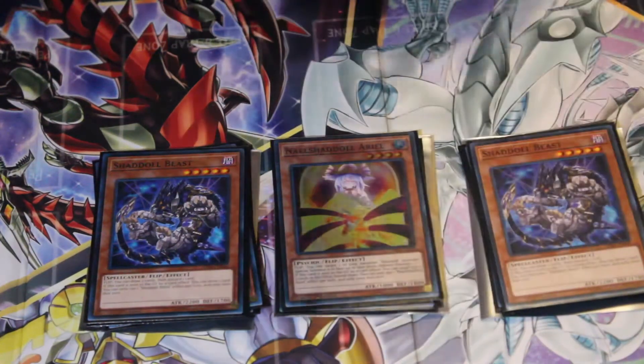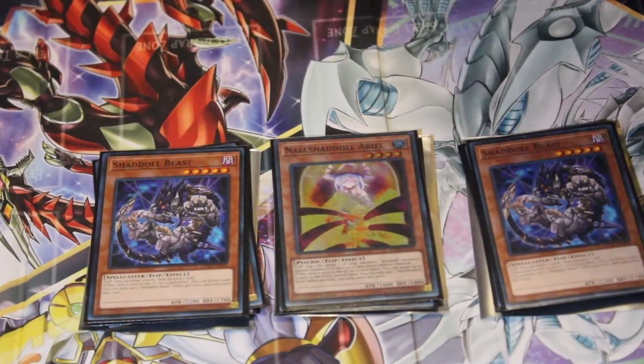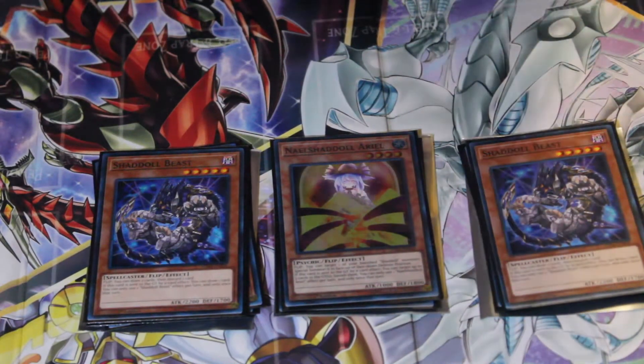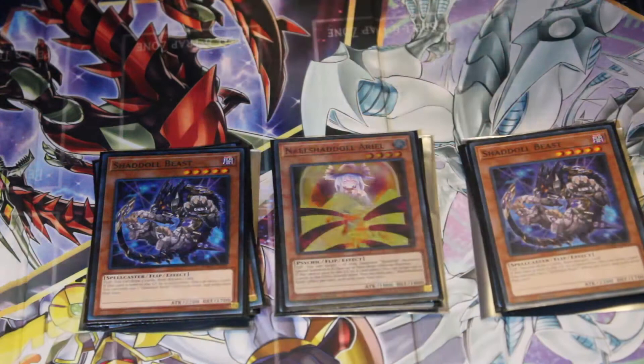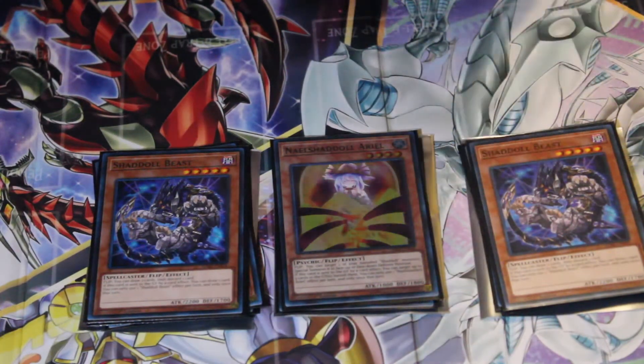I want one Ariel, because you need that extra resource — you can banish from the graveyard. You might have a problematic card you need to get rid of in the graveyard. It can banish three cards, which is really nice, and if somebody decides to banish your Shadoll monsters in your graveyard, you get the flip summon with the trap card and bring it back.